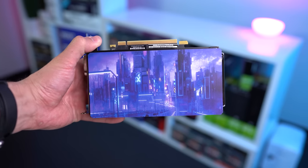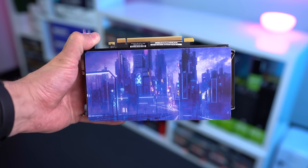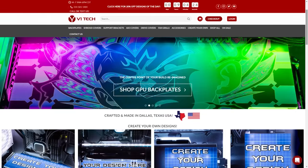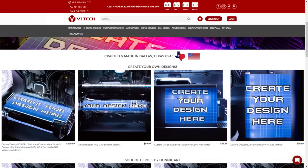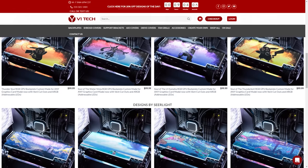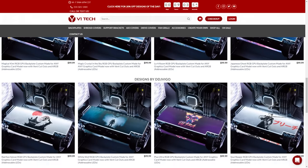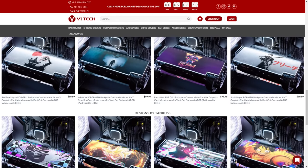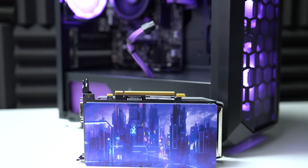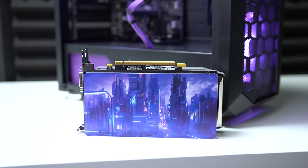Another thing I got lucky with is having a great hookup with someone over at V1 Tech, as they always got my back for these custom GPU backplates, and oh baby did they nail this one yet again. For those of you that don't know, V1 Tech offers all sorts of customization options for your own builds, and they can use your own design to create things like GPU backplates, GPU support brackets, SSD or HDD covers — and honestly they can do whatever you want as long as you provide them with some dimensions. Our Cyberpunk all-purple backplate came out looking perfectly on this one, and you can use them for your own builds by visiting that link down in the description.